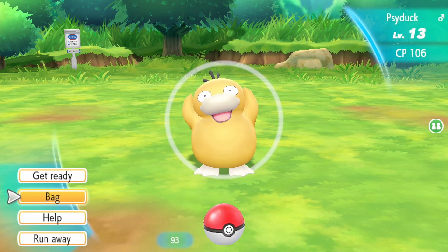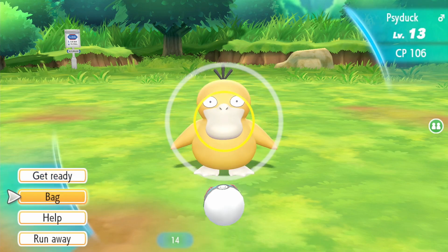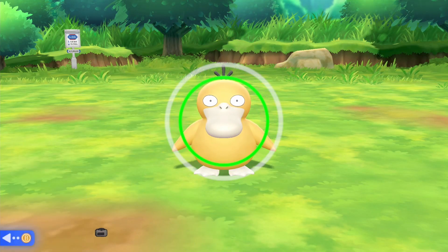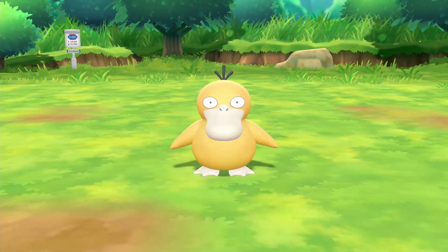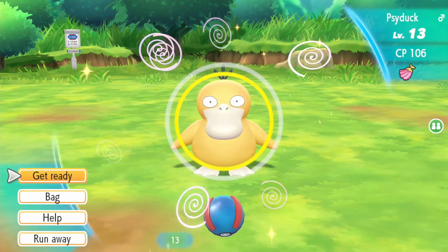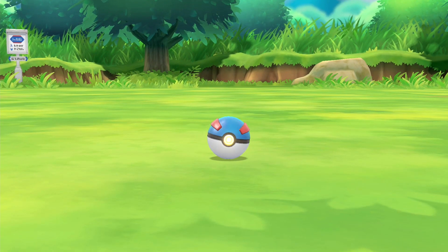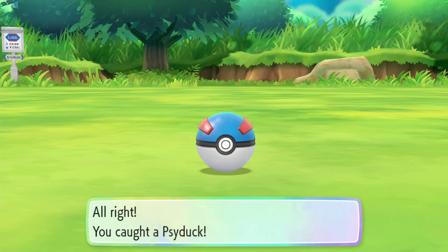Catching the Psyduck — I use a Great Ball and a raspberry to help. It's being difficult and the circle keeps slowing down. That was me hitting my leg in frustration. Let's see if this works — there we go! That was more challenging than it should have been, but we caught it!